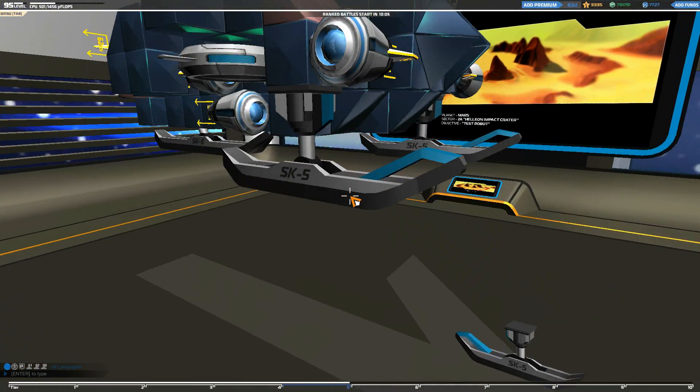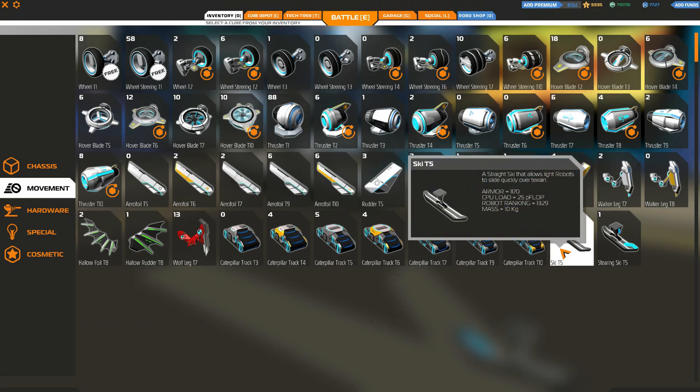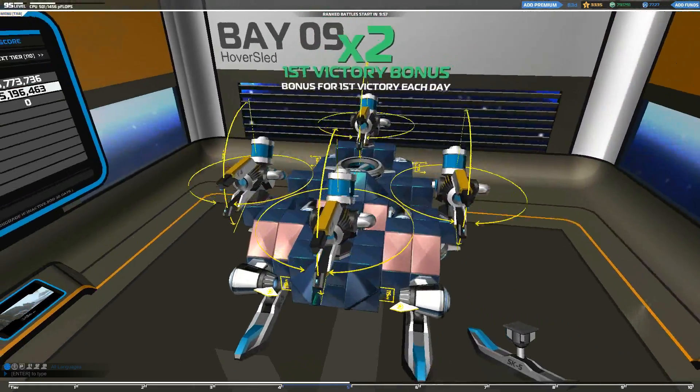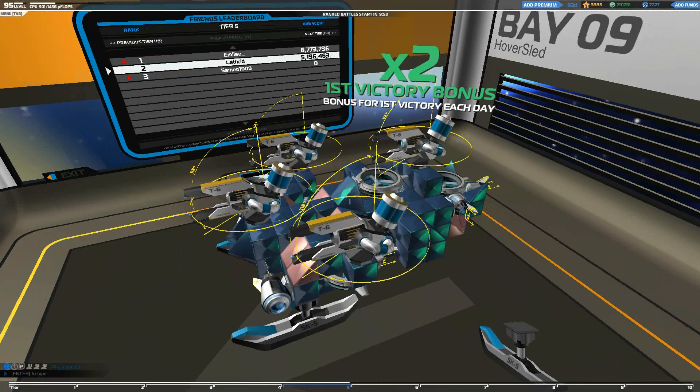Also I do adore sleds - skis, sleds, whatever you want to call them. Skis in fact are possibly one of the most fun, if not the most fun, movement types. And when you combine them with hover discs you just make something special.